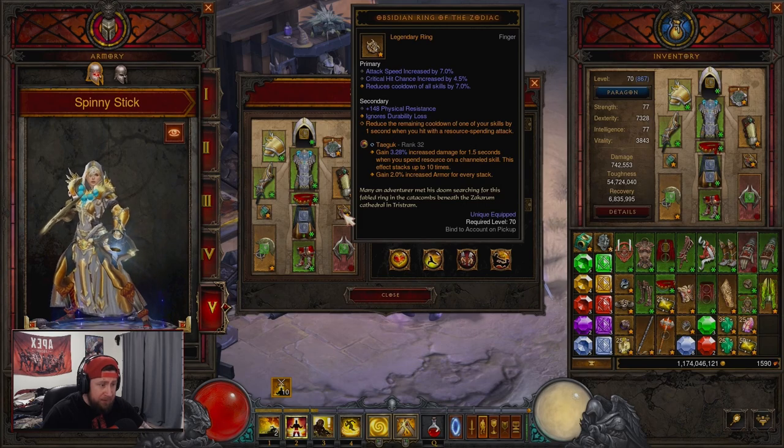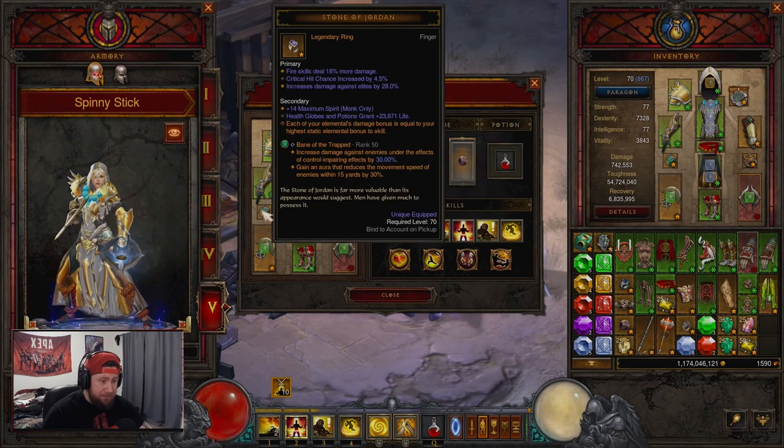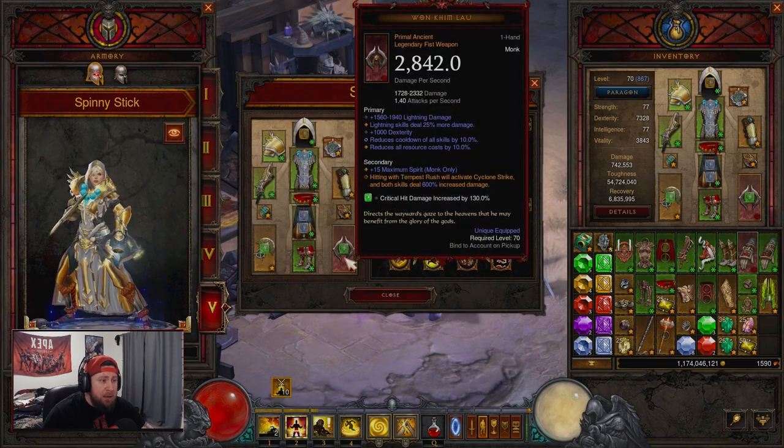The legendary gems we're going to use are Molten Wildebeest's Gizzard for a shield, Taeguk for armor and damage, and of course Bane of the Trapped for damage.